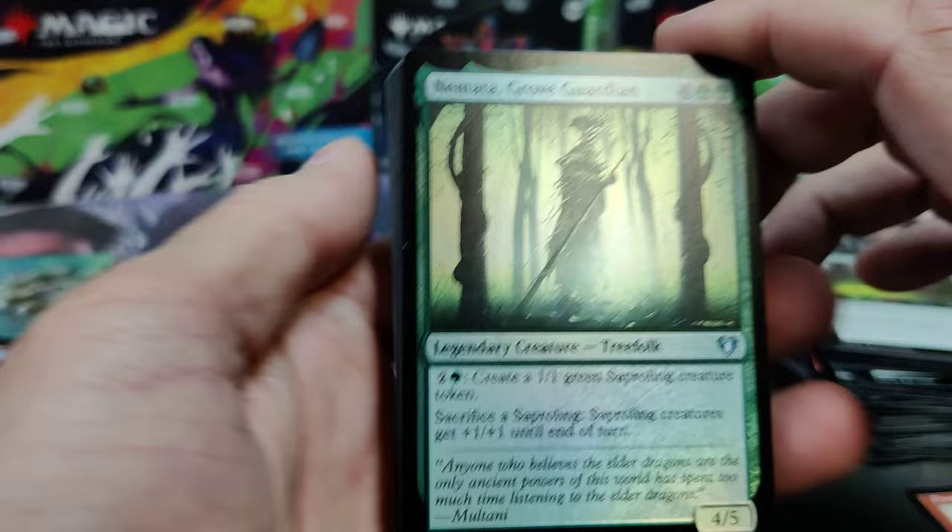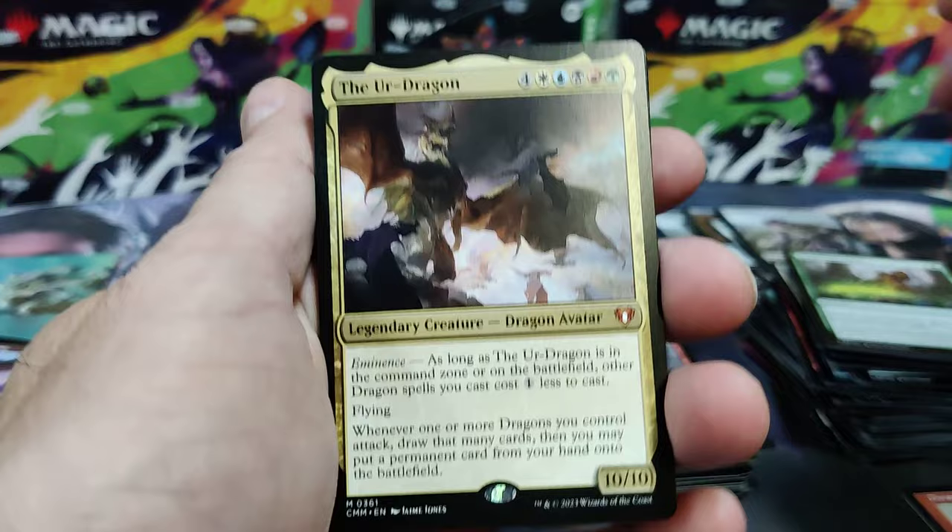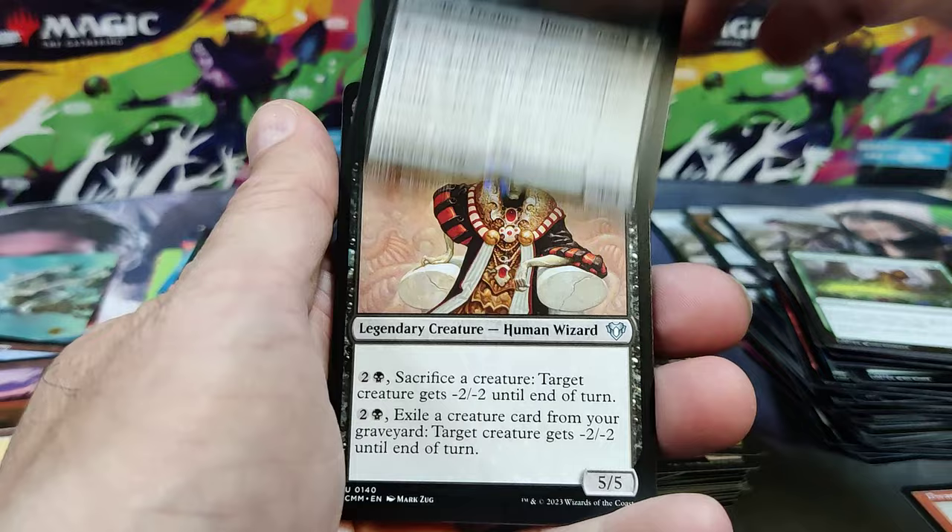There's a Grove Guardian — Uncommon. Tooth and Nail — cheat some stuff out. Hellkite Charger. Another Ur Dragon — Original Art reprint. Ghoul Caller Jiza.